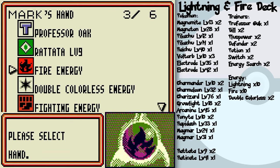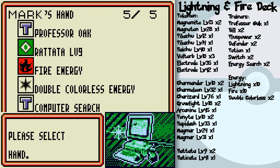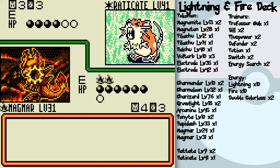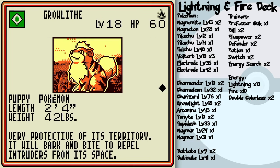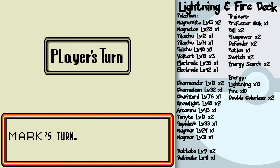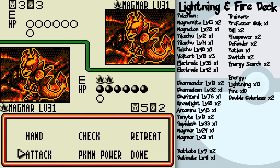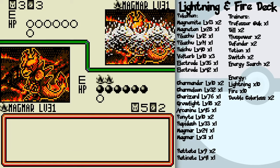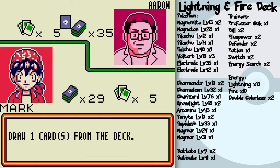A few more card plays and a Smog. I think I've got him on the ropes — I've removed all his energy and he doesn't seem to be doing much. His decks aren't that difficult if you've got a decent deck of your own. I just didn't want to battle him earlier when he could sweep my beginner deck. He's got a level 31 Magmar in this deck, which could be a problem — you've seen the power of Magmar.